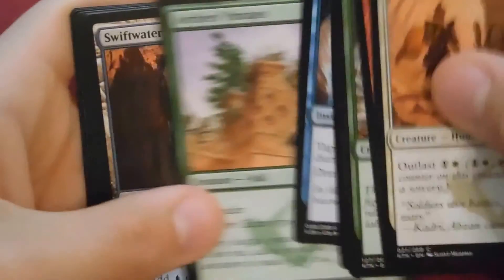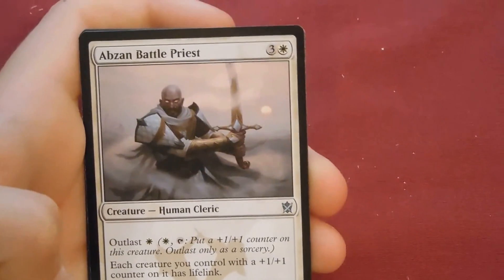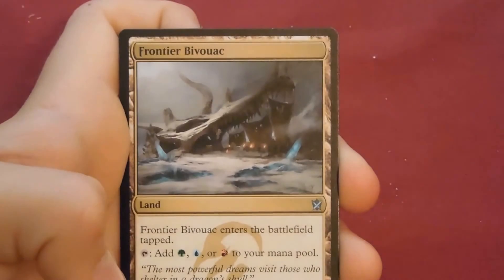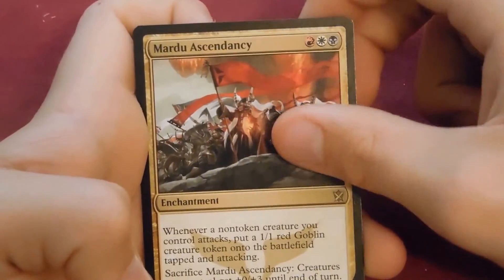What's that worth — like ninety dollars? From the Onslaught set it might be upwards of two hundred, but I'm not quite sure. Pack: Abzan Battle Priest, Whirlwind Adept, Frontier Bivouac, and our rare is Mardu Ascendancy. That's not a bad thing.